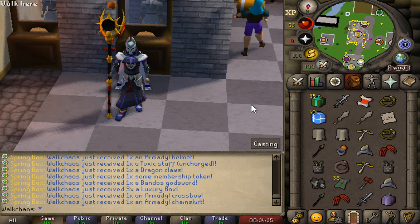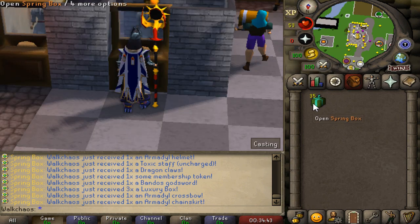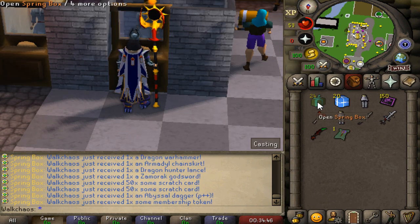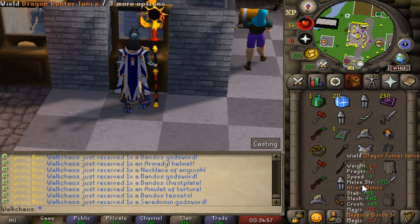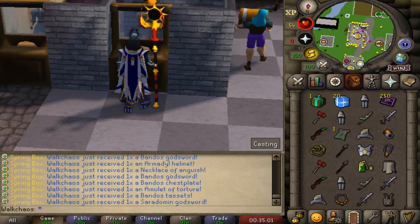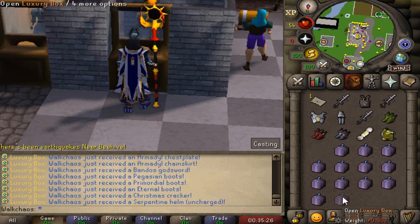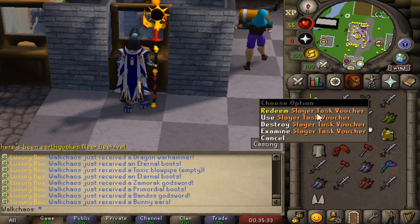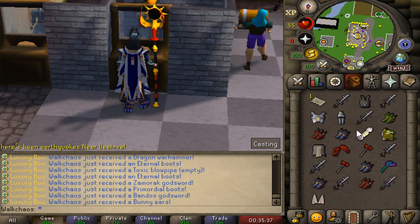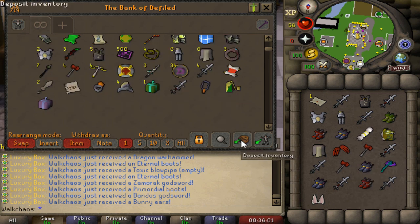We're opening a Luxury Box - similar loot tables but a little more cosmetic. We got: Toxic Blowpipe, Primordial Boots, Bunny Ears, and a Slayer Task Voucher. I'd say a little bit better than the Spring Boxes overall, but quite similar as well. What a nice opening! I also spotted the Default Dust in my bank, which you'll need for some very end-game upgrades - farm it from TOB and COGs.